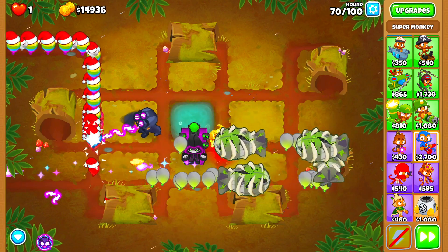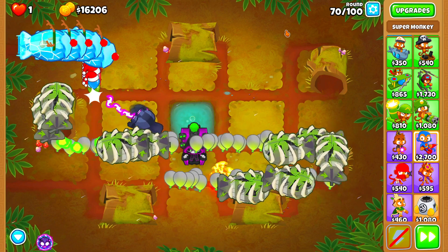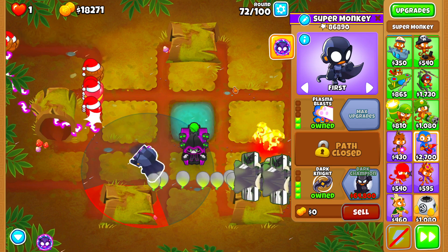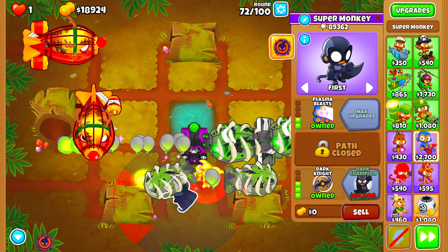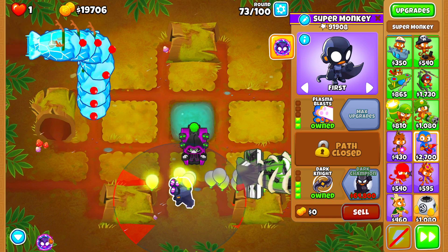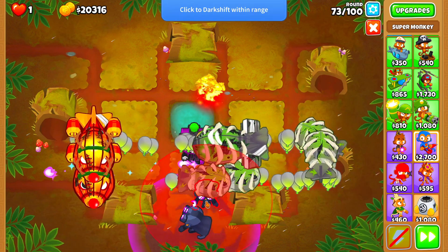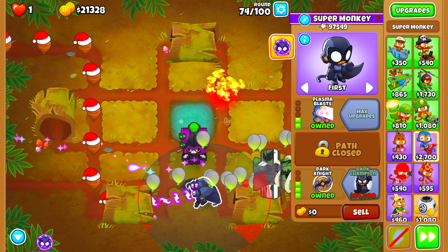Alright guys, here we are on Round 70. We have our Super Monkey upgraded to Plasma Blast. Now we need to start moving our Prince of Darkness to a spot where he's not going to cause a regen farm. Luckily, because we're using the Super Monkey, he has the ability to teleport. So we can go ahead and move him down here. There is a little bit of a drawback with the Tier 3 Dark Knight teleportation — unfortunately, he cannot teleport that far. Which is why we have to move him at such an early round and can't just teleport him out of the way on Round 76, because we won't be able to get him away far enough nor fast enough. We only have three rounds left until Round 76, and we need to get our Super Monkey all the way up here. The reason we're doing this is because we do not want to cause a regen farm on Round 76.